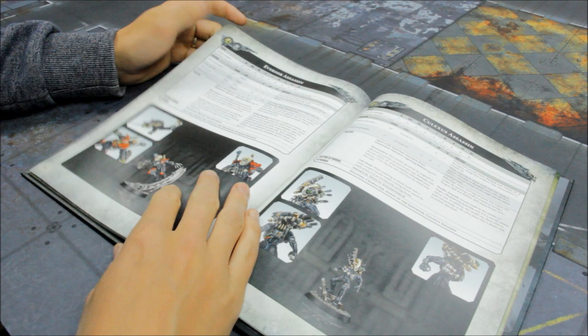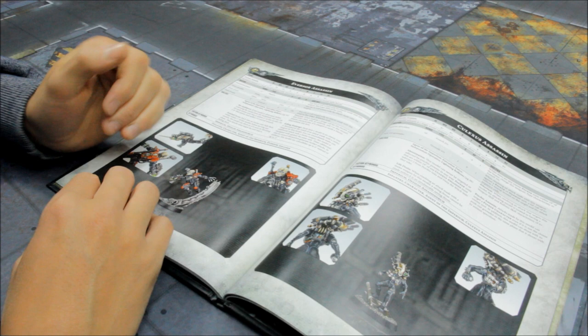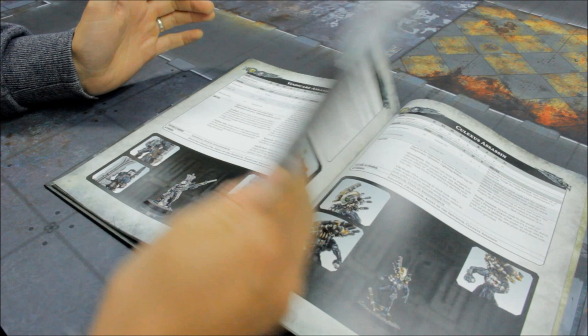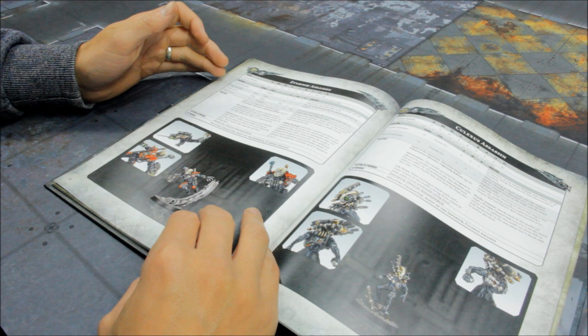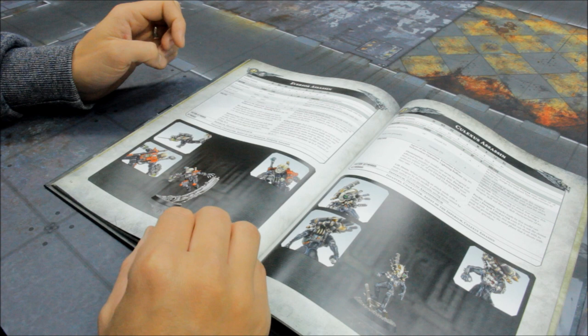Now I probably like this model the most — the Eversor Assassin. It's famous; the artwork goes all the way back, and I really love the artwork for these — I was getting into 40k about 20 years ago or so. The stat line is different; this guy's more equipped for close combat. Extra wound — so 6 wounds — and extra attacks — 6 attacks as standard. Equipped with Executioner Pistol, Neuro Gauntlet, Power Sword, and Melta Bombs. This guy's a real close-range nightmare — fantastic model, really cool.